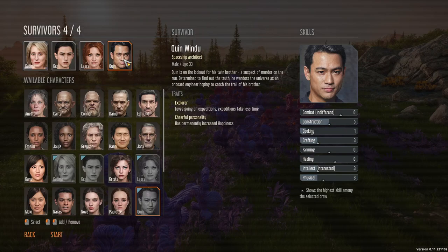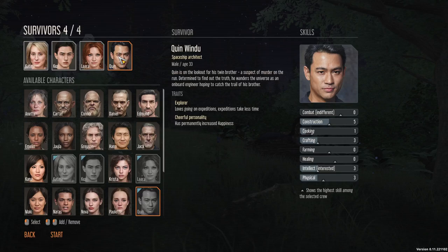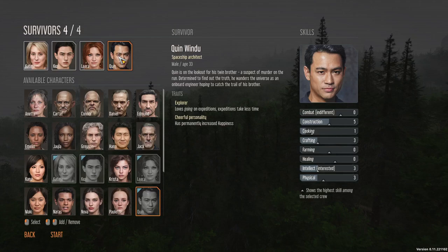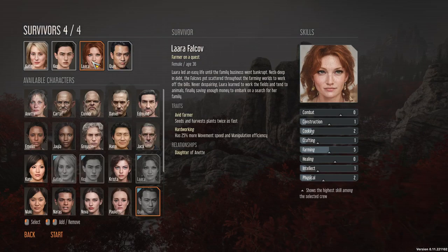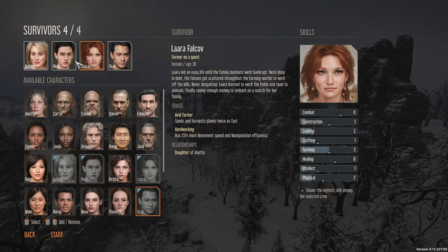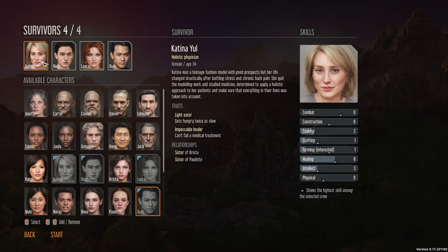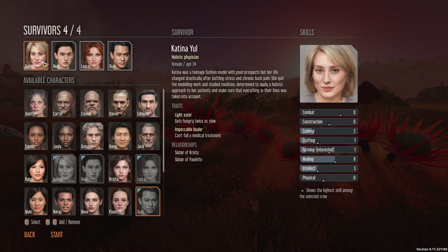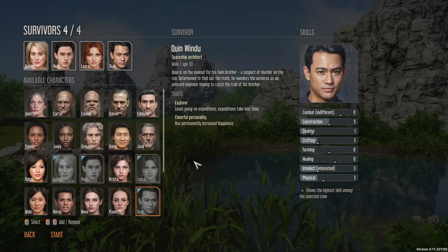I'm going to put Quinn more toward what he's interested in, so he'll do research when he's not doing expeditions. I'm picking Penn because he has a happiness bonus — he loves expeditions and they take less time. He's decent at construction but loves research. Laura's an amazing farmer with a 25% movement bonus and manipulation efficiency — she shoots seeds and harvests plants twice as fast. Ken's a psychopath who gains happiness when killing or observing death. And Katina can't fail in medical treatment and gets hungry twice as slow.